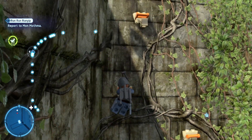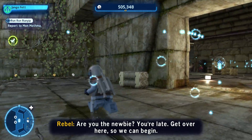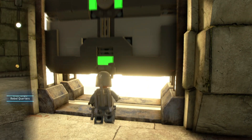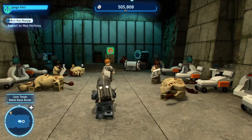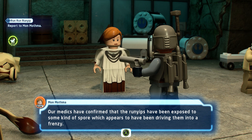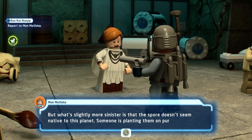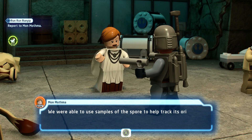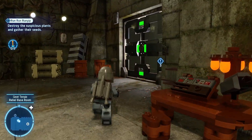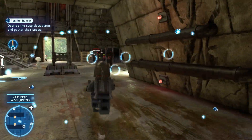Let's just grapple up here - it might be a faster way to get up to the top. Because I know Mon Mothma is up there. I'm making myself do Mon Mothma's quest first - let's go knock it out and not get distracted. 'Our medics have confirmed that the runyips have been exposed to some kind of spore, which appears to have been driving them into a frenzy. What's slightly more sinister is that the spore doesn't seem native to this planet - someone is planting them on purpose. Search for any suspicious-looking plants in the area and destroy them.'